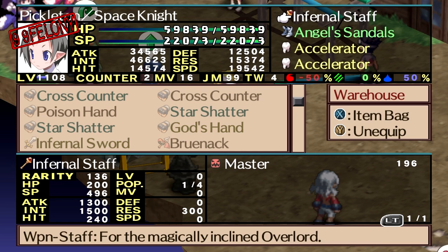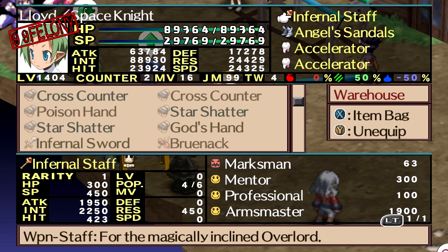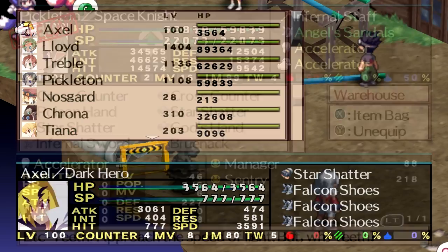Everything else — everyone else — I got Infernal Staffs. If you only have Sage's Staffs, don't worry about it; you don't need all of that. But it is a really good idea to have 3 characters who could have a movement stat of 15 or more — bare minimum of 14, but 15 would be ideal — namely for some Dark World stages I want to do. If you don't care about that stuff, don't worry about it.